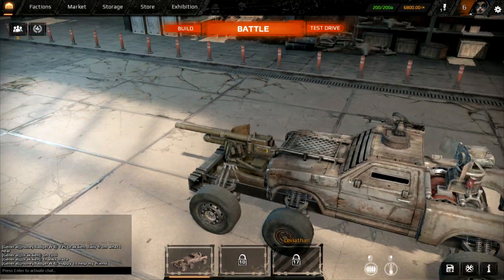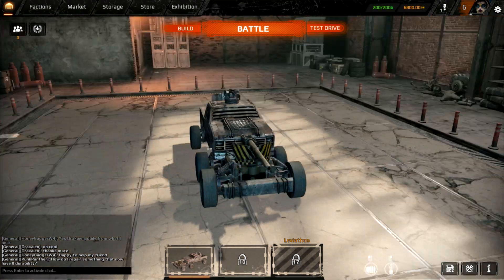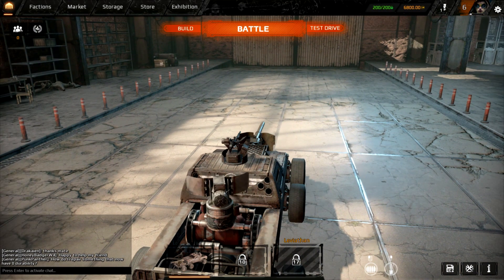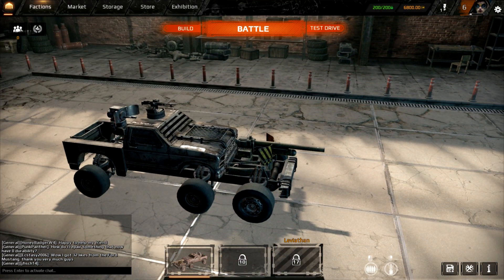The 76 millimeter cannon doesn't have a very good traverse — it's pretty limited firing degrees. There's one machine gun on the top. This is not a very good vehicle; it's decent for mopping up bots and grinding. We need to get to level 10 and we're going to make a very serious decision in our quest out here in the wasteland.